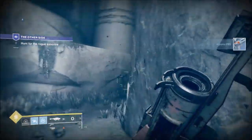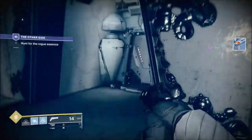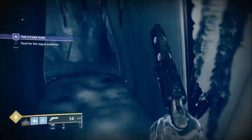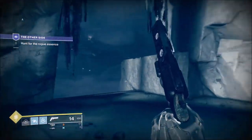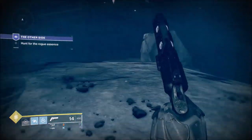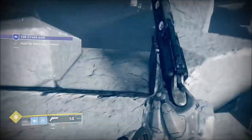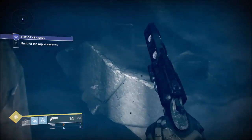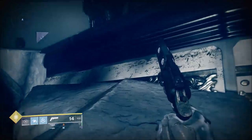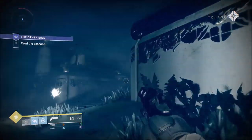Take out the next couple of Blights, then you've got an Ogre, then three Wizards. The Wizards won't push you the same way — the Ogre will go trundling around the map looking for you. Like all good strike areas and mini raids, the last two encounters are going to happen in the same section.